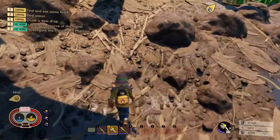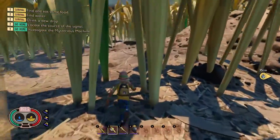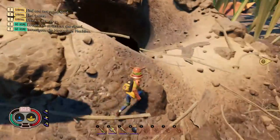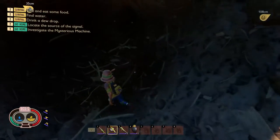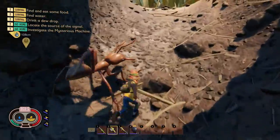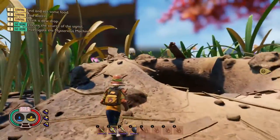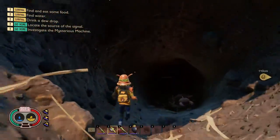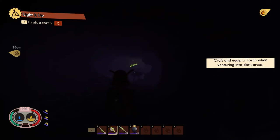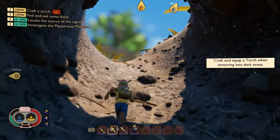Here we are at the anthill. Soldier ants normally instantly aggro on the player, but wearing the red ant armor — as you can see — they don't really care; you're one of them now. They won't aggro on you, which is nice and useful especially when you want to go into their cave to look for items and so on.